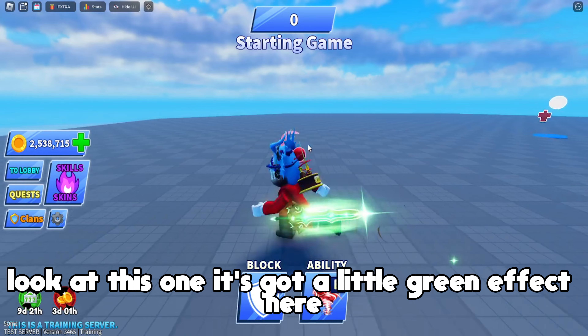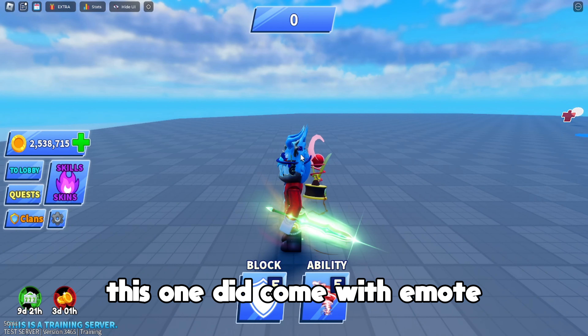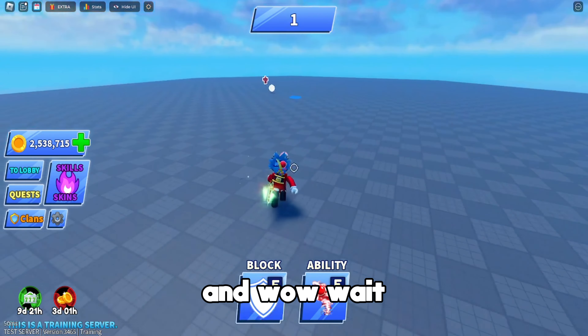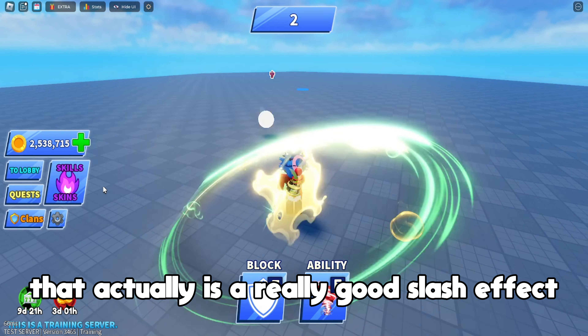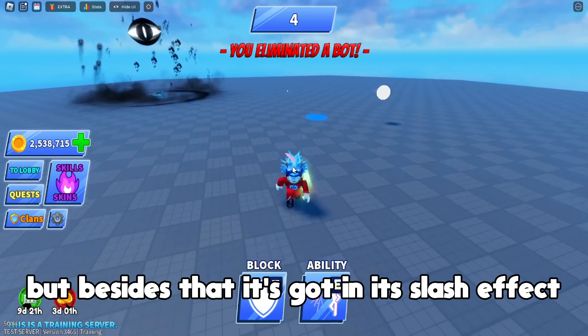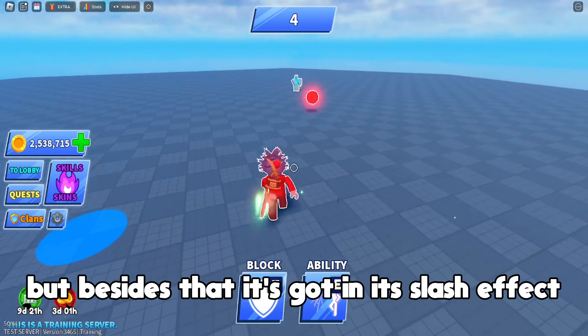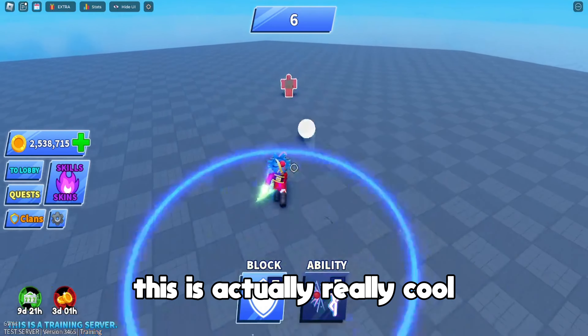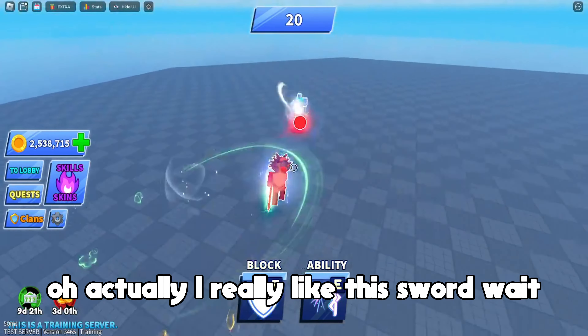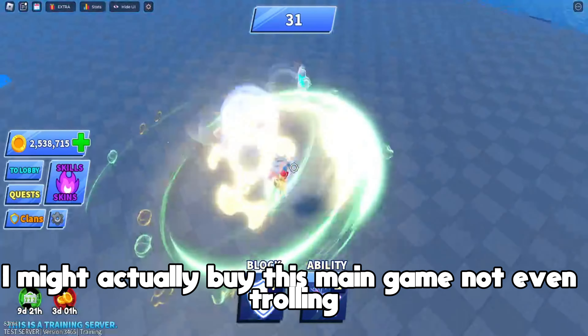Next up we have the coconut crusher — look at this one, it's got a little green effect. This one did come with an emote but I don't remember which one. Wait, that actually has a really good slash effect! Yeah, this one is actually a free one with a slash effect — well, you have to pay to unlock it, but it's got a slash effect. This is actually really cool.